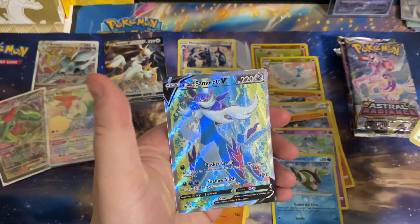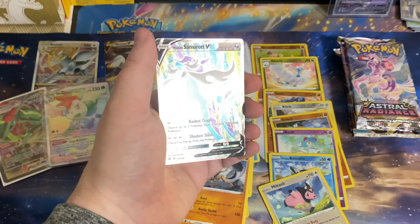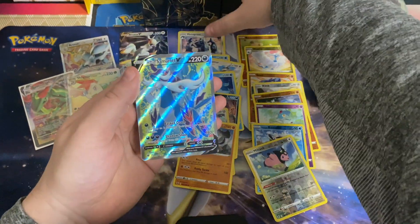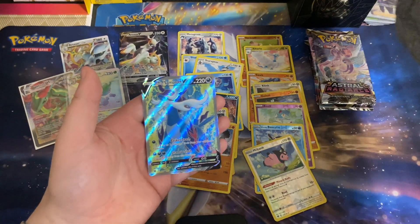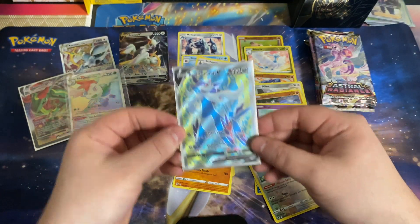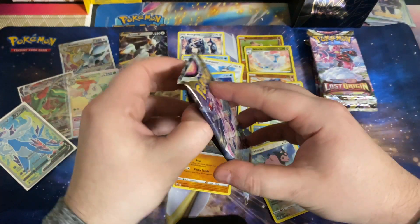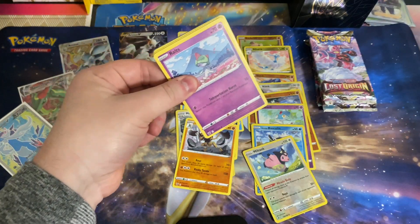We got Barboach, Scyther, Miltank — going into the Hisuian Samurott V, which is the alternate art as well. Sorry for coughing on camera, but I'm working through some things. We'll get a sleeve on that and add it to our collection with that Rayquaza VMAX and that Shaymin VSTAR. We still got a couple packs left — that's the amazing thing about opening this box, it never ends.